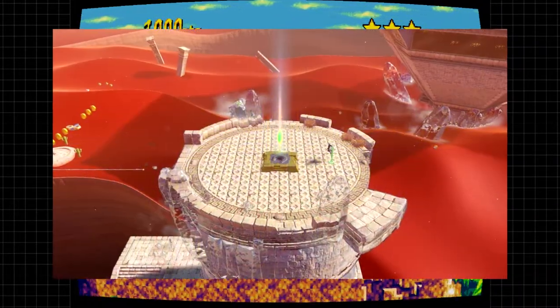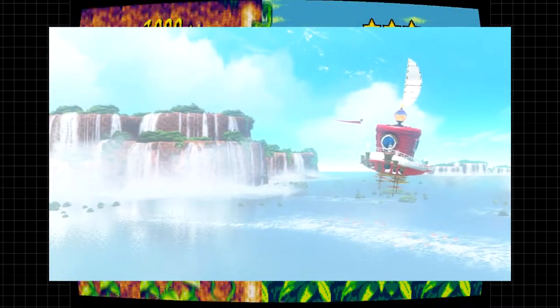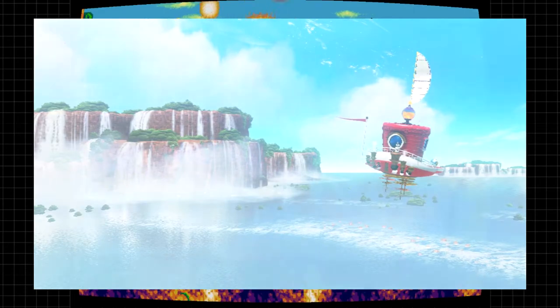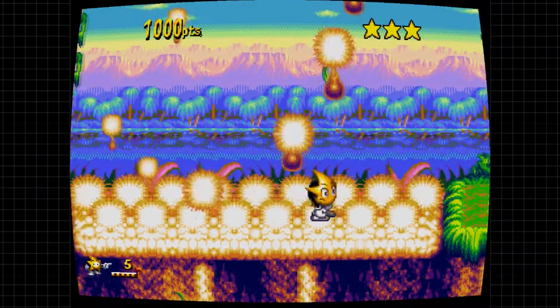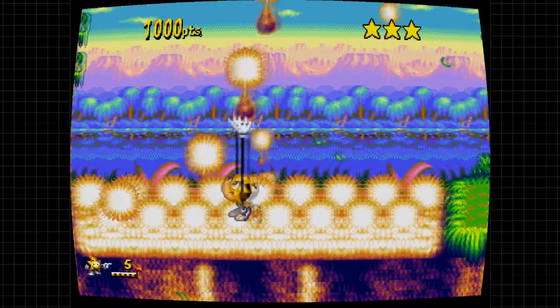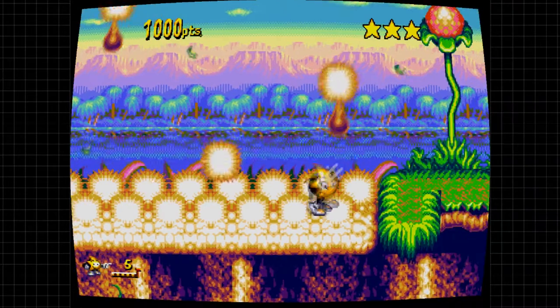The first thing that caught me off guard was actually the visuals. Super Mario Odyssey looks amazing. Seriously, this is one of the best looking games on the Switch so far. Moving on to the gameplay — the framerate for this game is usually around 40-60 FPS, which really enhances the experience because the game runs very smoothly.